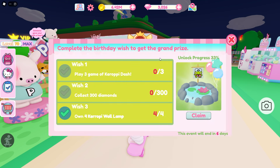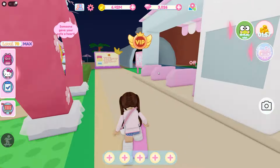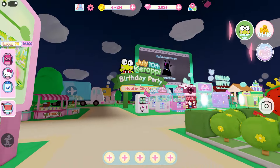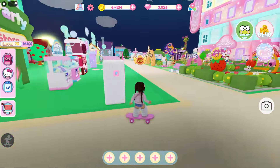I think this is the update! The first thing you have to do to get this is play three games of Kropi Dash — you can do that super easily. Then you want to collect 300 diamonds, which is also really easy, and own four Kropi wall lamps. There's a birthday party happening too, so Kropi's birthday is also coming up. We're gonna go to the city when it opens and look for the code.